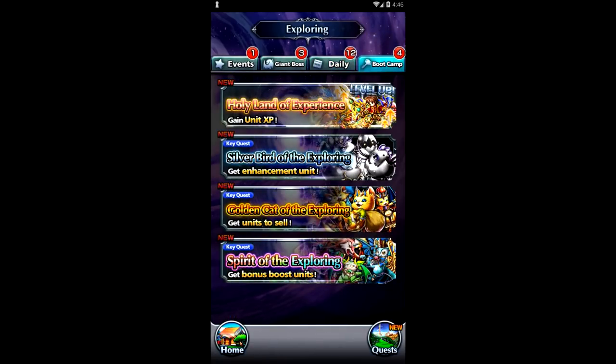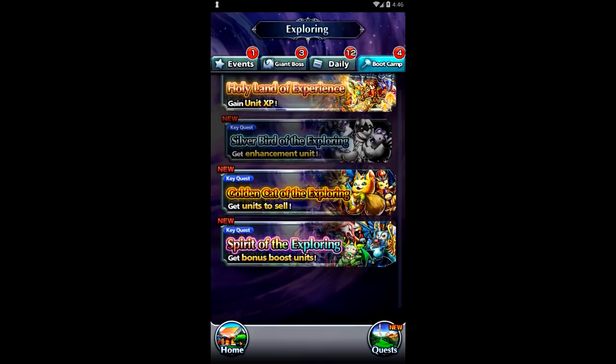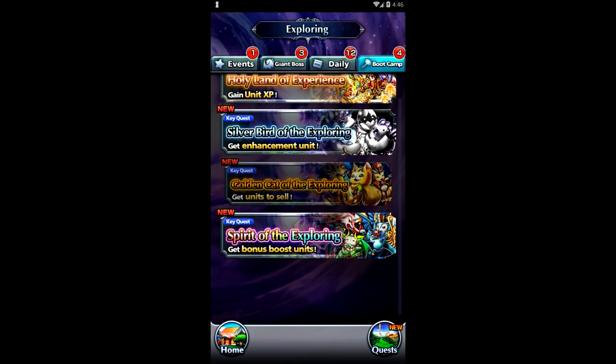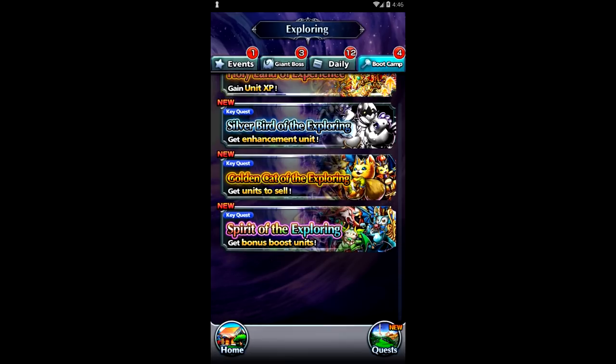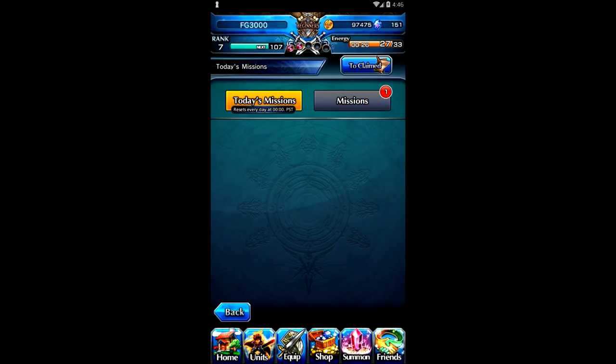There's also a thing called Bootcamp, which is what you'll use to power up your team. There's a place to go get experience, another to get enhancements, a place to get cats to sell for gold, and then the Spirit of Exploring — which I honestly don't know what that is either. But that's pretty much the game, and like I said, very similar to the Braves.